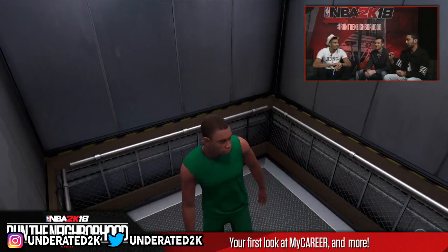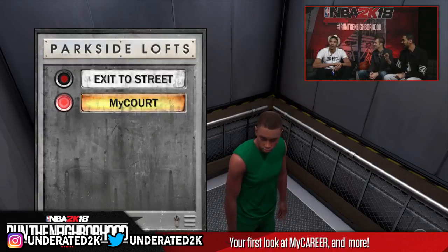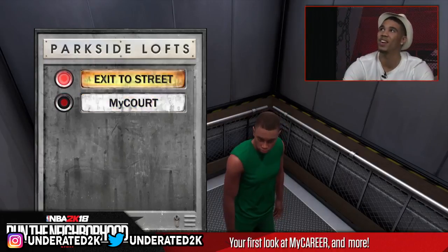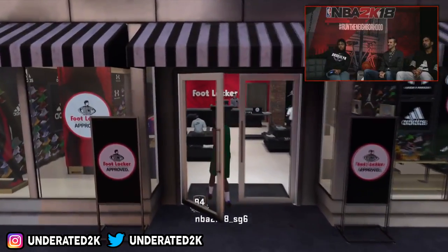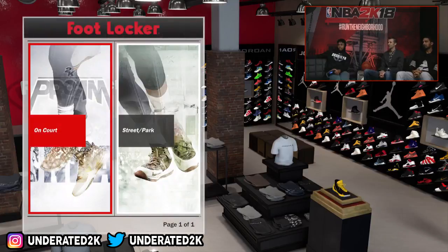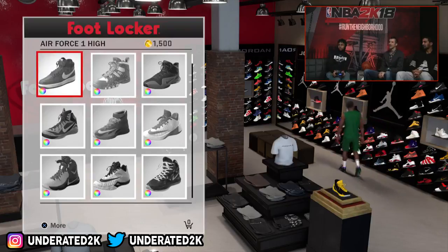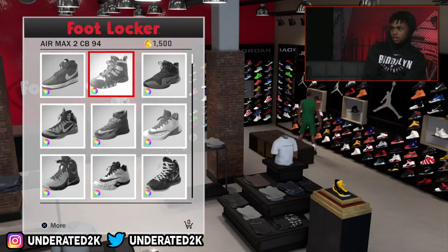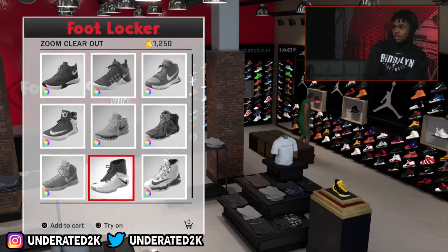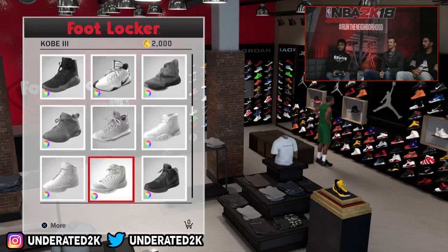Now let me show you guys what Foot Locker looks like in 2K18. After that, I'll show you an overview of the whole neighborhood — an actual picture of how big it is. So this is Foot Locker in 2K18. You don't just click a button to go to Foot Locker — you actually have to run there because it is free roam. I assume they have more shoes; I didn't really pay attention to this part. But as long as there's free roam, I'm pretty straight with the game.